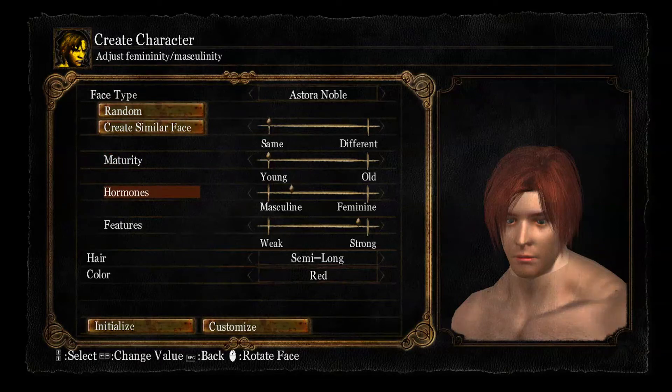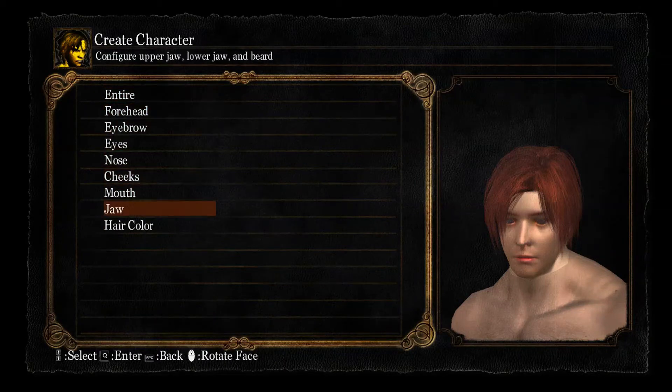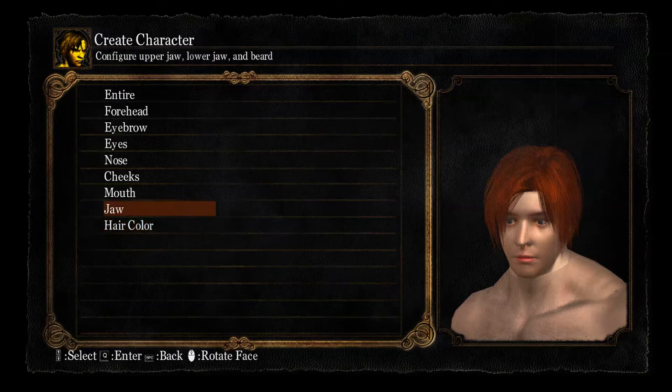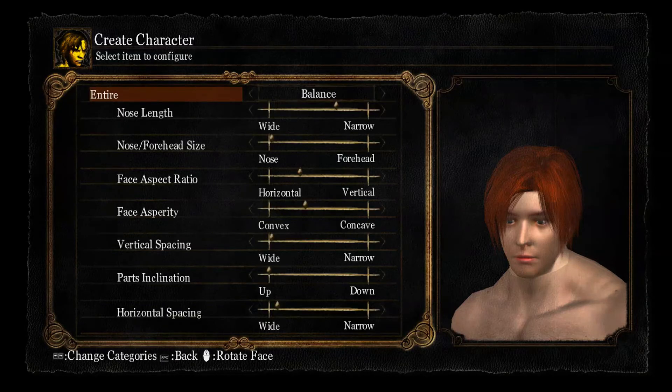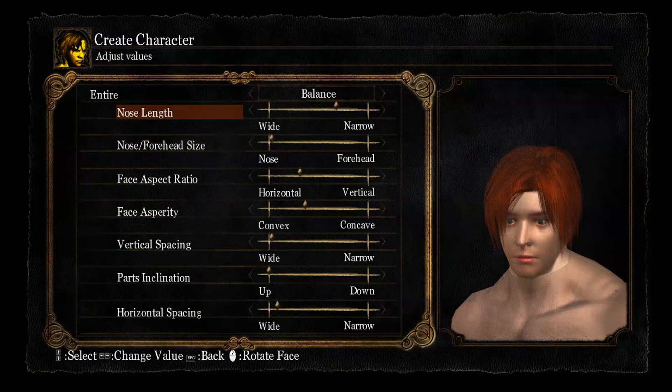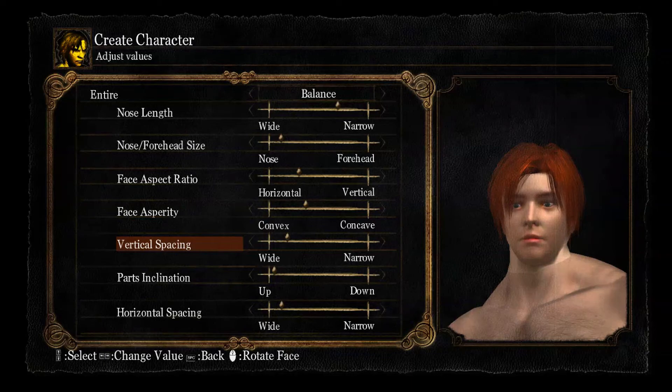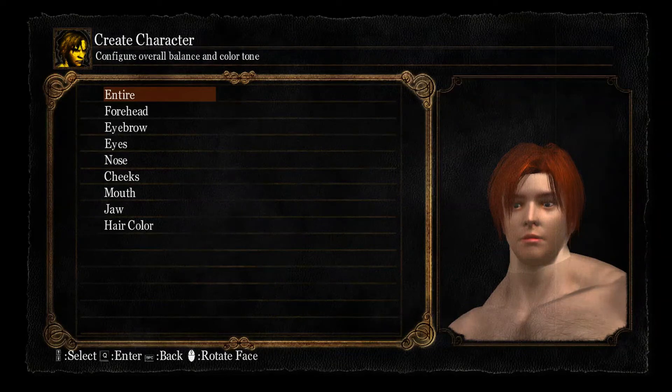He has orange reddish hair so that's what I'm trying to go with right here. I picked the hairstyle that I can get as close as I can to him. This should be good right there. Let's go ahead and make his eyes blue. Let's see where his vertical spacing is — a bit more narrow. Yeah, that's where Rory works.